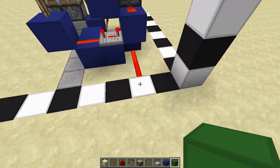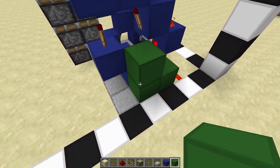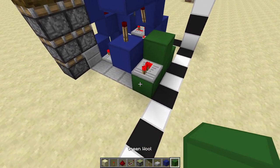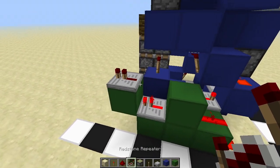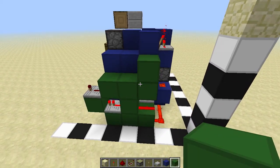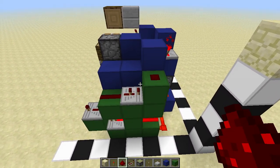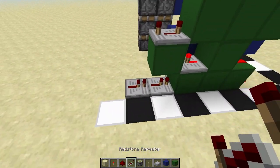Now let's continue with the green circuit. From these two pieces of redstone dust, place a block, then two blocks like this and one more there. Redstone dust on top of this one, and a repeater on one tick delay pointing into a block with a repeater on top on four ticks. Then place three blocks like this, one block like that, and a repeater here on two ticks, then dust and dust.